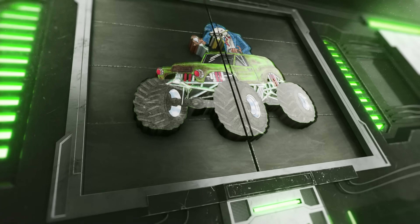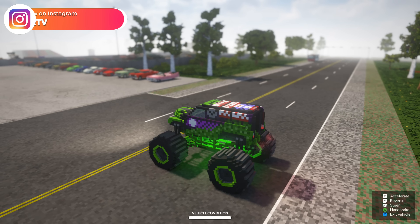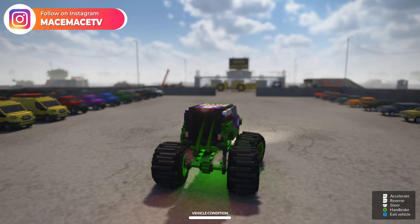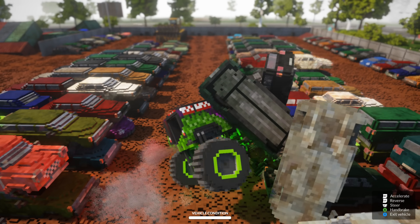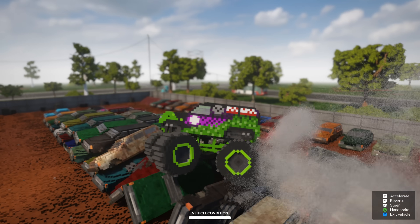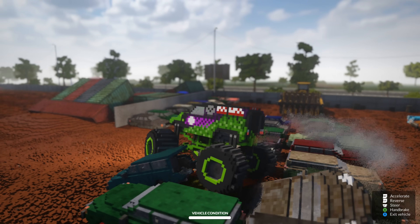All right guys, here we are at the junkyard. We're going to hop in Gravedigger and start looking for those hidden monster trucks. Let's take a right right here. We get a nice crush on that station wagon, and he almost landed a front flip. Check out all these crushed cars at the junkyard. Before we start looking, let's get in some crushed car action.